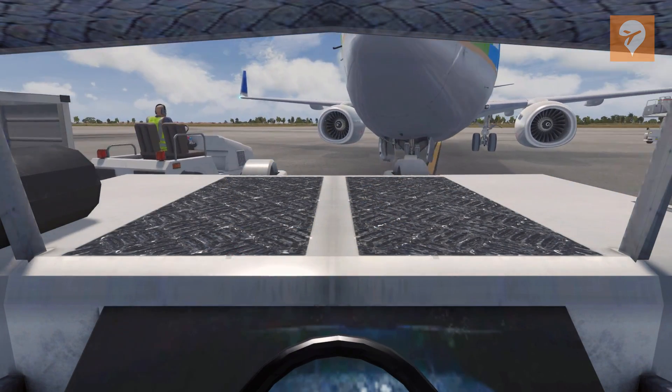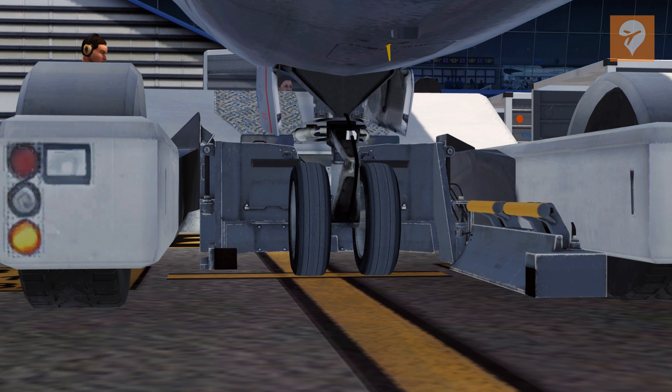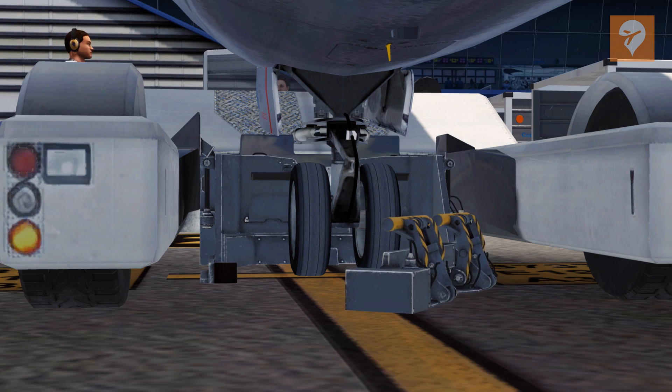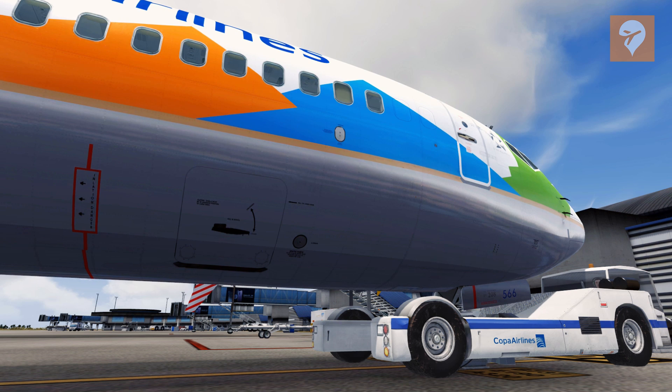Lastly, a new pushback vehicle has been added. This super tug style design will actually clamp onto the nose wheel and lift it off the ground for the pushback. If you watch closely on the bottom of the fuselage in this clip, you can see the aircraft being lifted up a little bit.